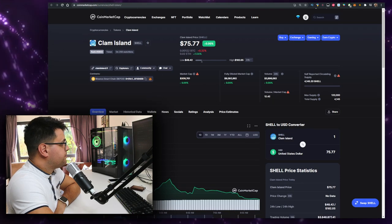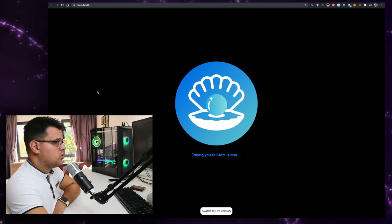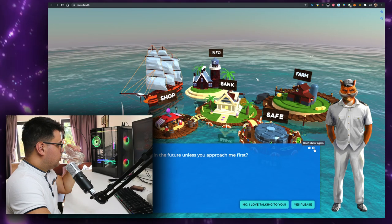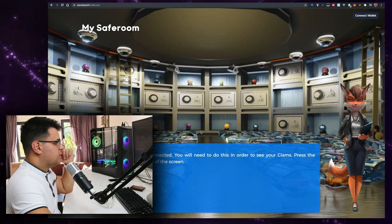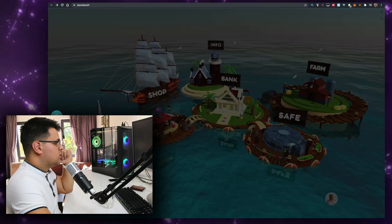Clam Island, or Shell token — let's see what's up with that. ClamIsland.fi. There's a light version, which I like. It looks kind of like The Sims. You have shop, bank, farm, safe, and an info center. You also have Twitter and Telegram linked there.